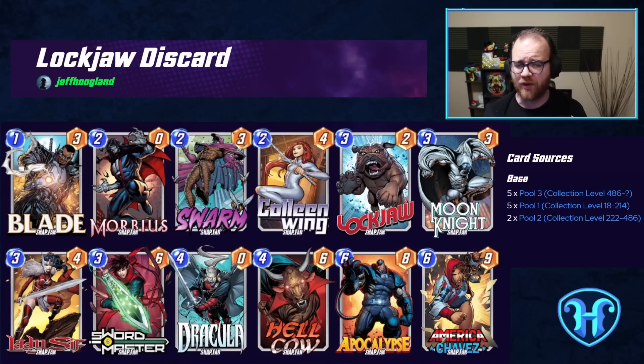These free Swarms work quite well with Lockjaw, who exists in this deck to cycle out even more cards. When you play something to the Lockjaw path, it swaps it with a random card in our deck. We can play our free Swarms or our discard cards to get even more discard pieces into play. In addition to Dracula eventually discarding a massively large Apocalypse, this deck looks to win its other path with Morbius, who gets plus 2 stats for each card discarded. Chavez at the top end helps draw our bottom end more consistently and acts as an additional stat stick to discard to Dracula should we need to play Apocalypse out directly on the final turn.